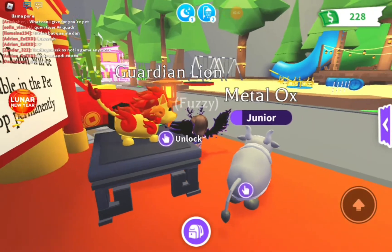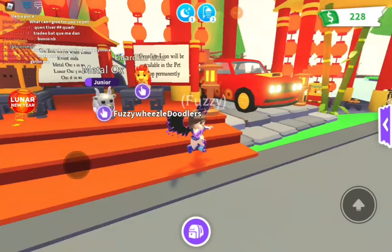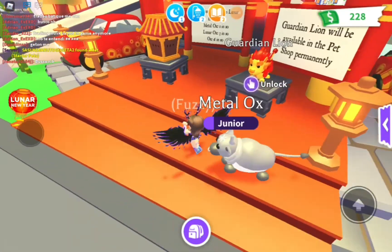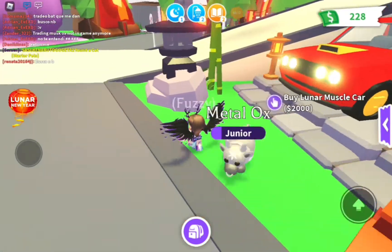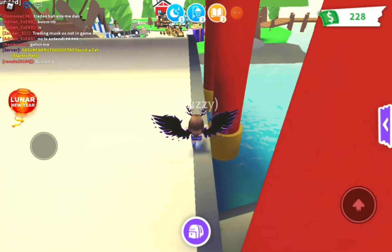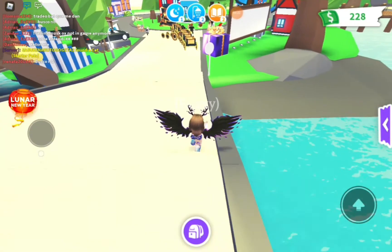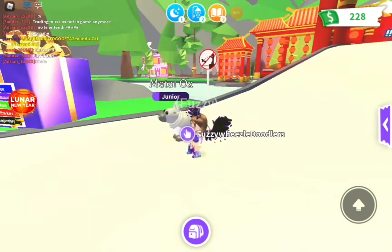This is the Guardian Lion — whoa, it's like a dragon fire lion, that is so cool! I really like it. The Ox Box costs 350 — not Robux, Adopt Me money. I'm just going to call it Adopt Me money. I did not open this Metal Ox from the box, like I told you guys.